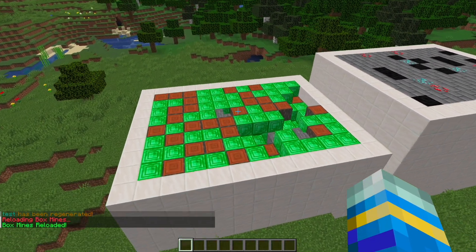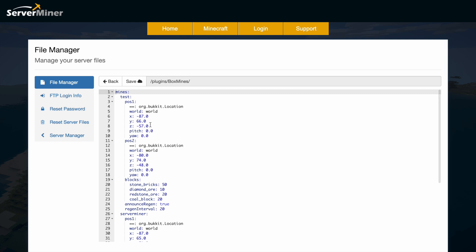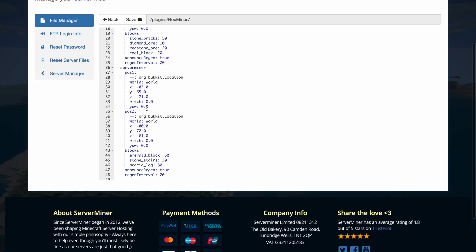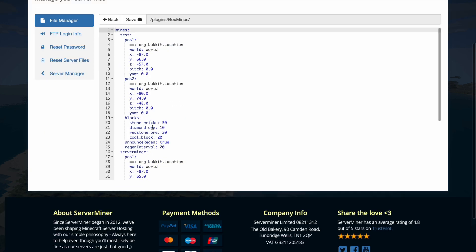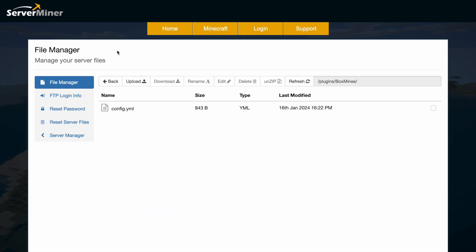Finally you can do BM reload if you've changed anything in the config file. Here we are in the control panel — if I go into the config, this is going to save all the information about the mines we've created: the positions, the blocks, the percentages, and all of the mines. Here's the one we just made, ServerMiner. If you wanted to, you could change the blocks and percentages, add more, and change the regen interval — but apart from that, that's all you can configure in there.